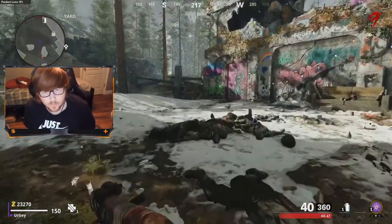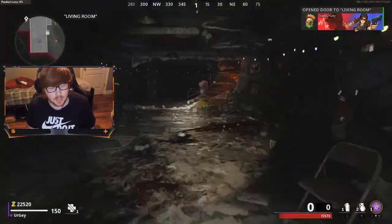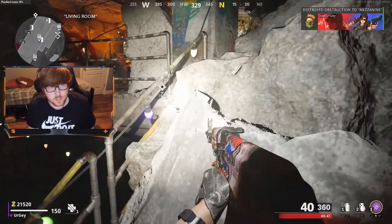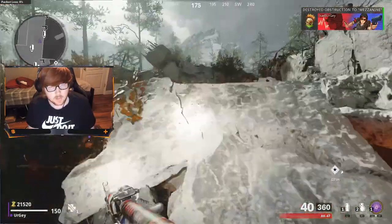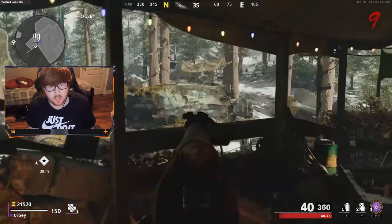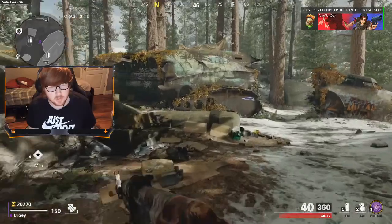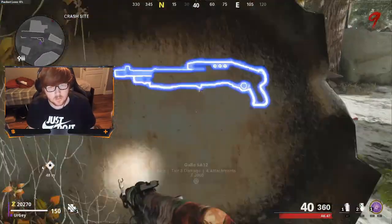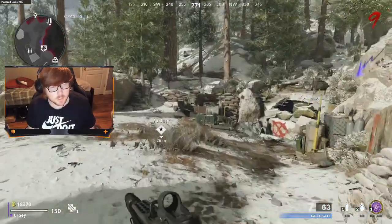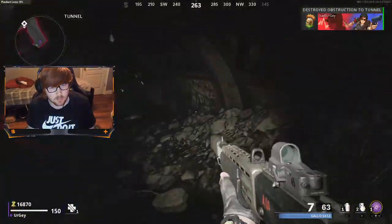I'm back and we're still in the starting area on round nine. I had 23,000 points. You're just going to want to buy the Gallo — that's your best bet. It's right here on the plane. Like I said, best gun for mid-game, up to like round 30 or so. It's pretty good. Double pack it, triple pack it, do whatever you need to do.